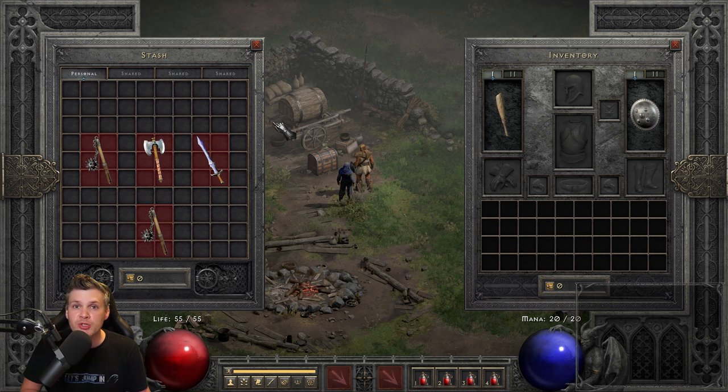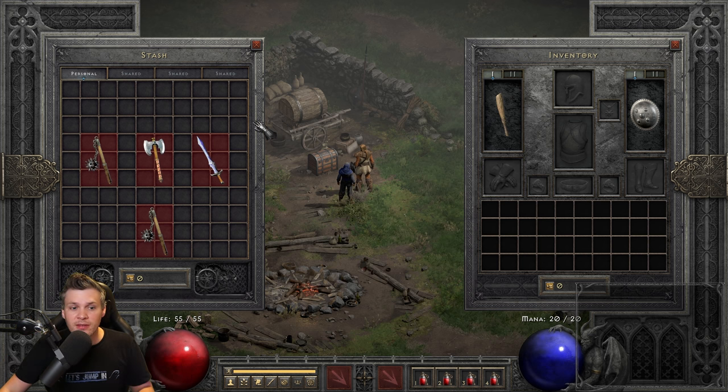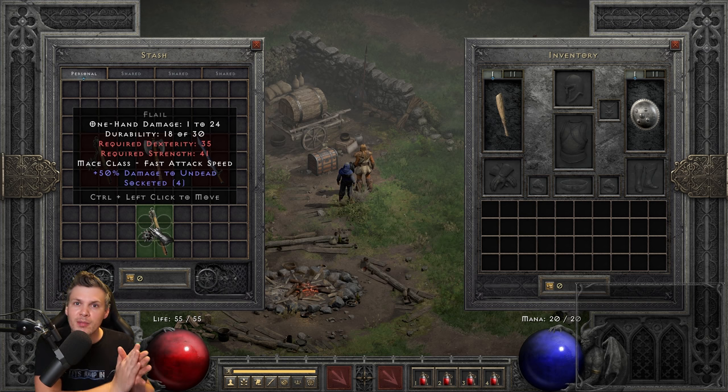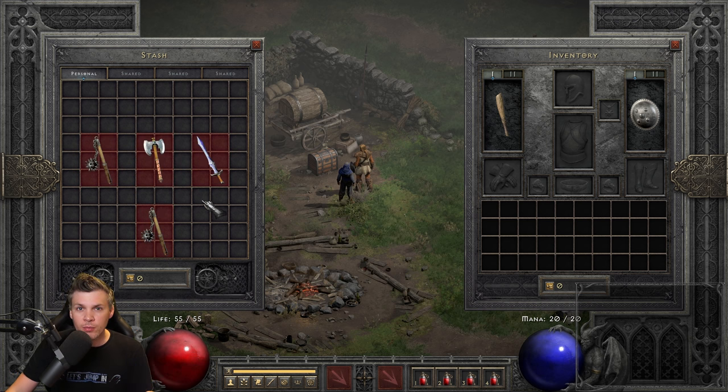The next two runewords are Call to Arms and Heart of the Oak. For Heart of the Oak, do not roll it in a hammer-style weapon. Hammers are in the mace subclass and Heart of the Oak will not work in a hammer, but it will work in a Flail. Roll Heart of the Oak in a four open socket Flail and nothing else.